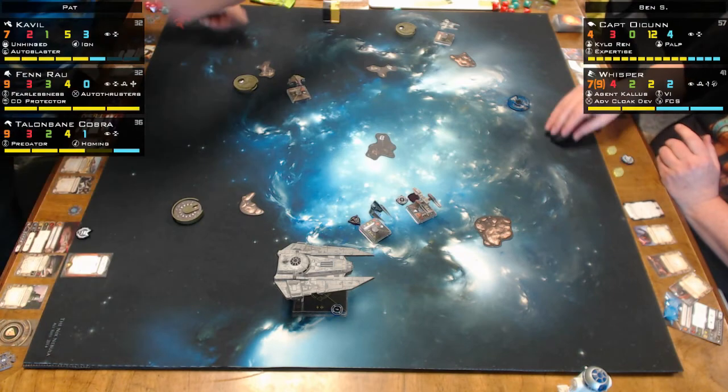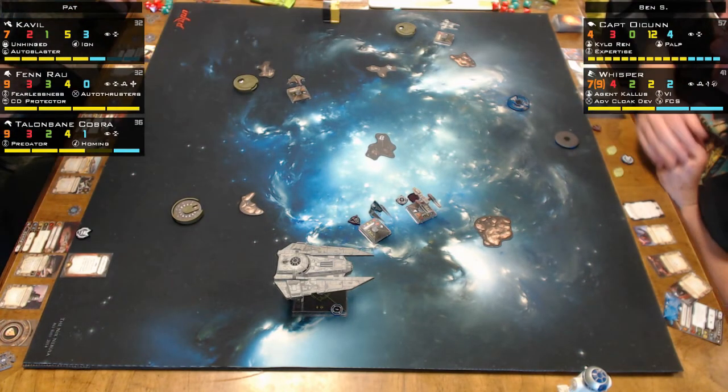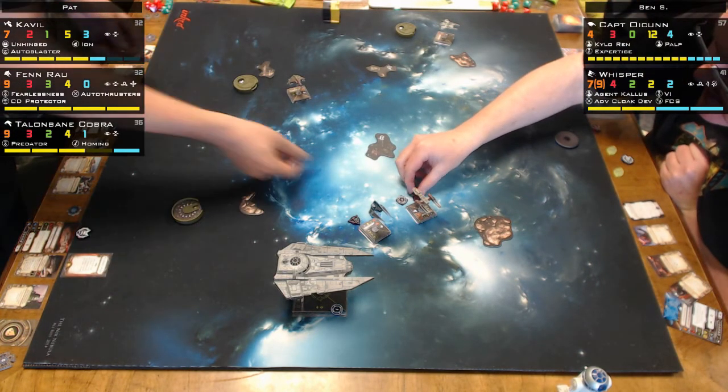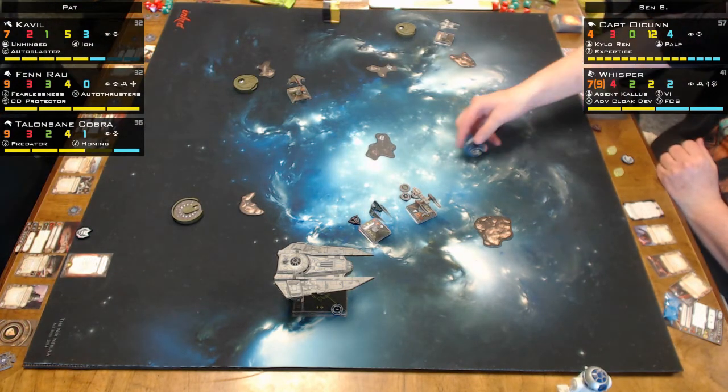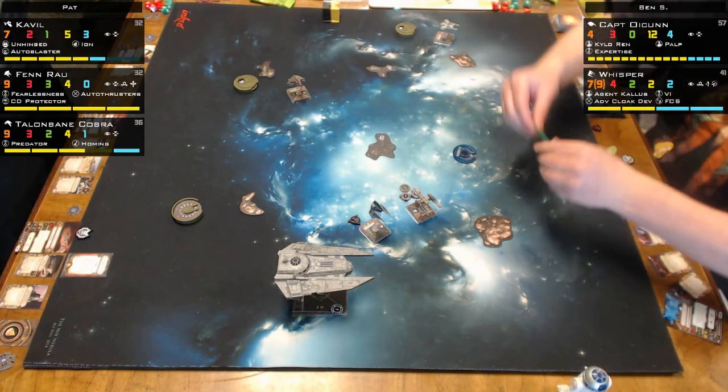He's in range one. That should allow him to use his auto thrusters or auto blasters. I think he does kill my Whisper during this — that'll allow him to use auto blaster turrets on Whisper.